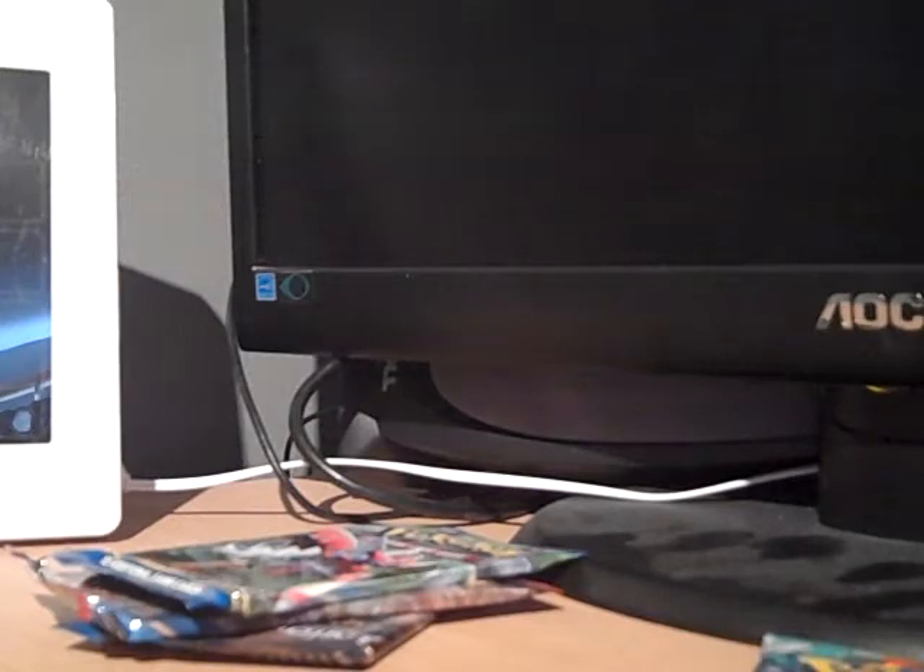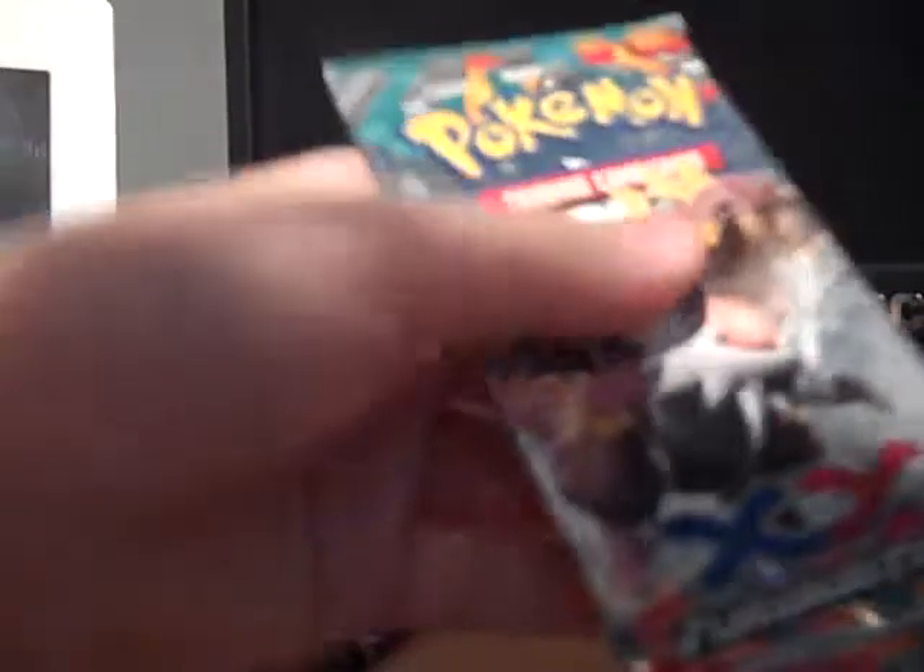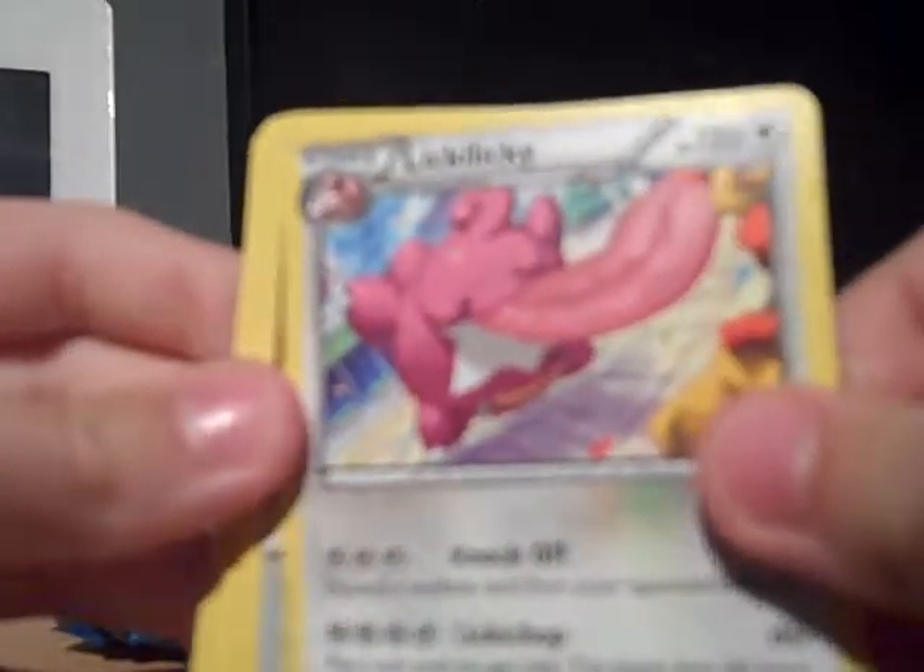And we have golden Luxio in a Breakpoint. That's going to be quite cool. Let's open the Furious Fists, as I believe it is the oldest. If you leave me the funny comment, you get all five things. So we have Lickitung, Strong Energy, Watchog, Mienfoo, Shelmet, Skorupi, Breloom — which is a very nice Reverse Holo — then we have a Holo Rare, Floatzel.